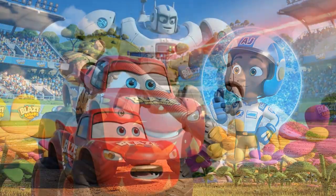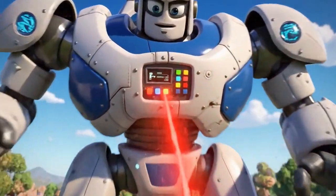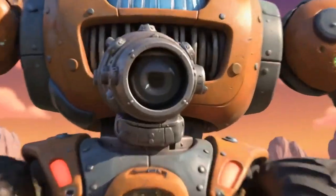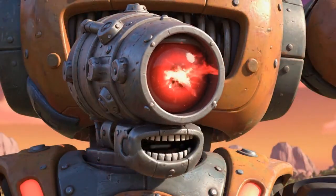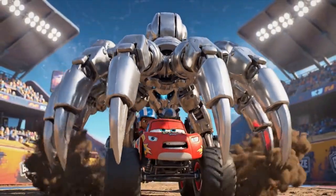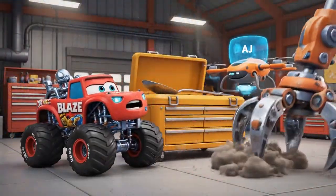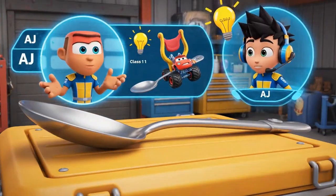Okay, AJ! We're free! But now we have to stop that robot! The control panel is way up on its back! Trash item located! Engaging collection claw! Giant claw! Blaze, get out of there! You've gotta hide! Toolbox! Blaze, I've got a new plan! If we can't drive up, we'll launch up! We're gonna make a catapult!